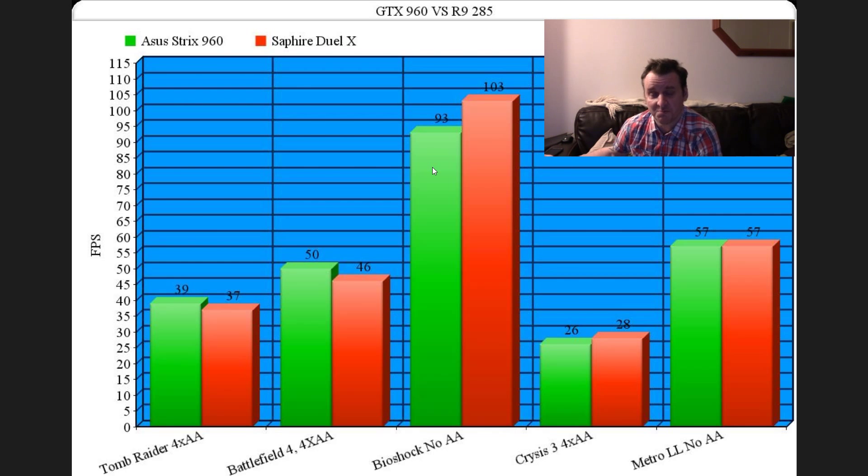Then we go on to Metro Last Light with no AA. Both cards came in at 57. When you look at how well both of these cards are performing — they are trading blows all the way. There's hardly any difference between them at all.